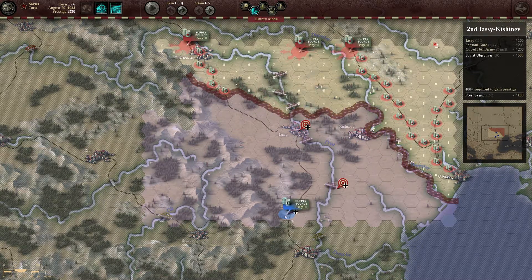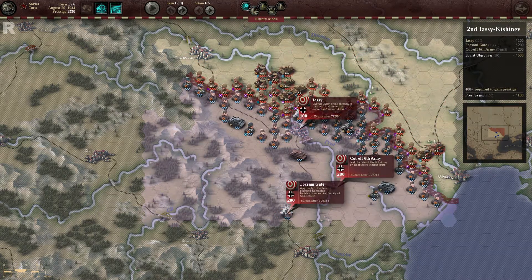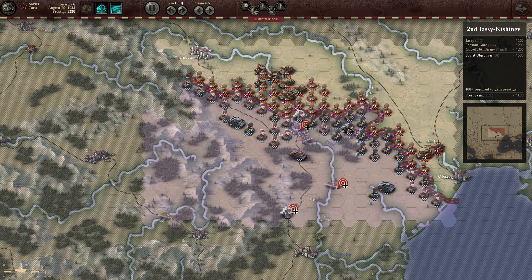The Axis have one supply source, and if you take the southern objective, you're able to quickly cut them off. We have an objective worth one turn, which is very easy to take, plus a three-turn and another three-turn. So let's go to it.